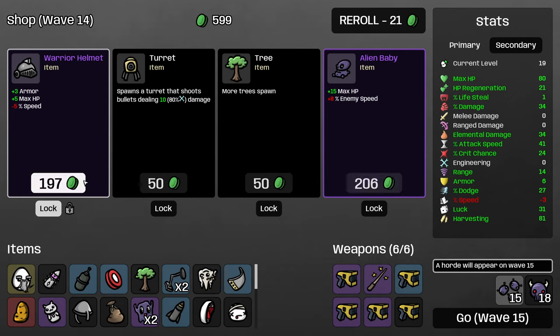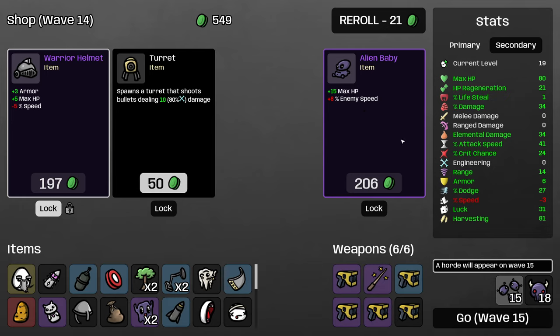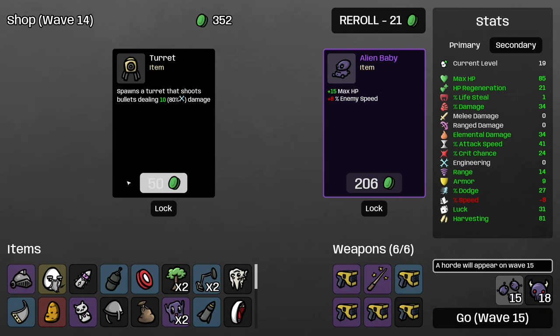Another pretty good shop for us. I really don't like alien baby though — 8% enemy speed makes it really hard to dodge. And not only is it harder to dodge in general, but it also throws off all your timings and muscle memory because the enemies are moving a different amount. So I try to avoid this item wherever I can.